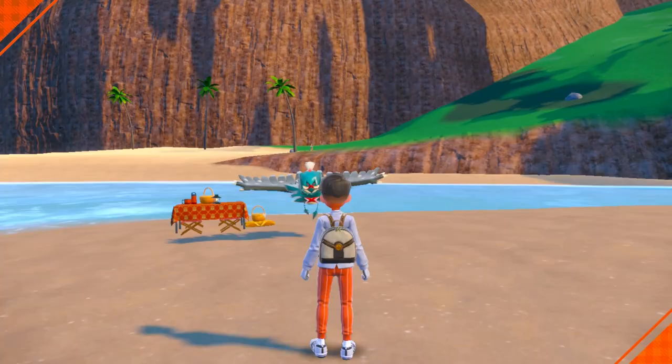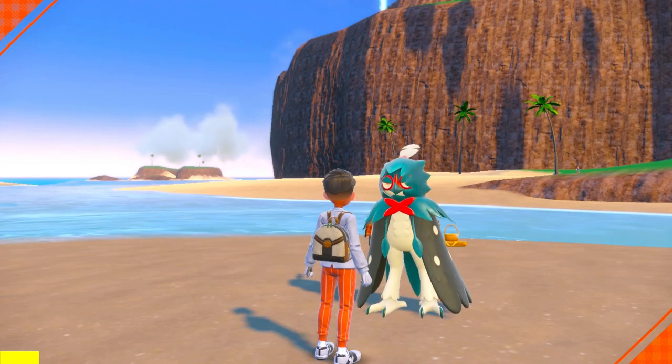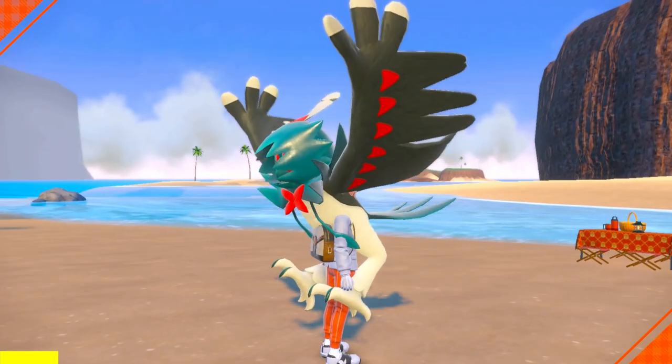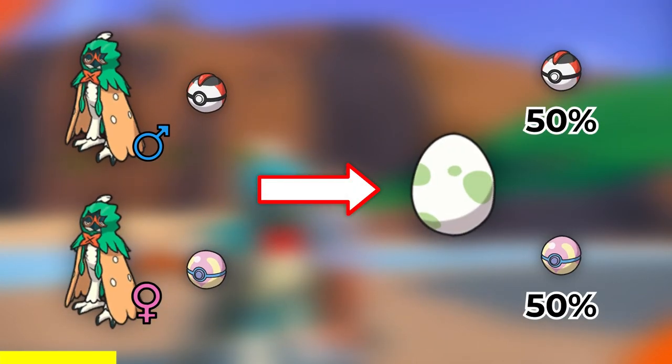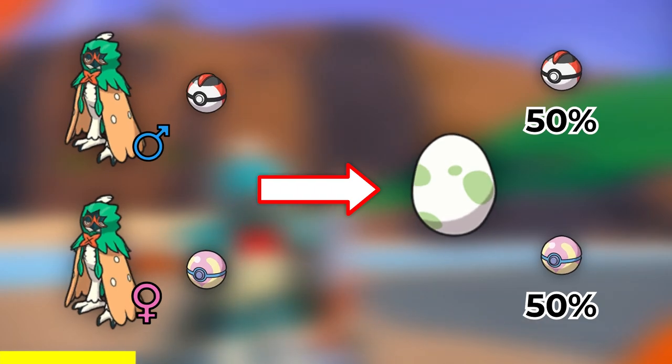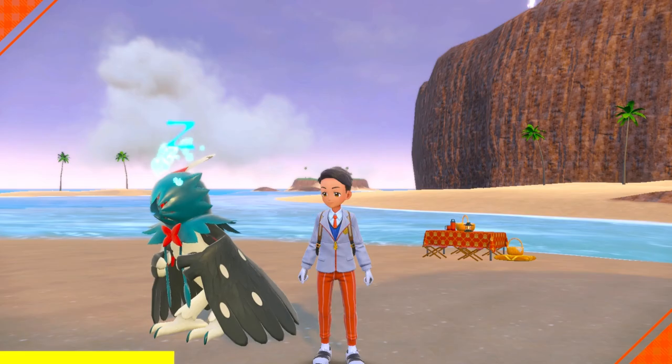Here are some tips about Pokeball breeding. There is no way to get a Decidueye in a new Pokeball when breeding with a Ditto — it'll always be the Pokeball that Decidueye is in. If you breed two Decidueye with two different Pokeballs, you'll have a 50% chance of getting either Pokeball. If you're trying to aim for a specific Pokeball, get it via Decidueye breeding first, then move on to breeding with Ditto so you can guarantee that ball.